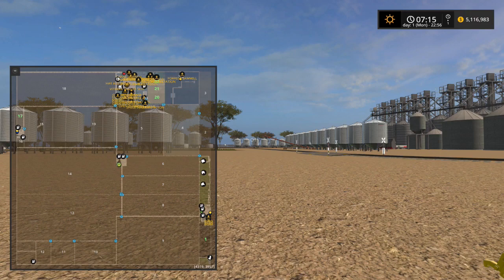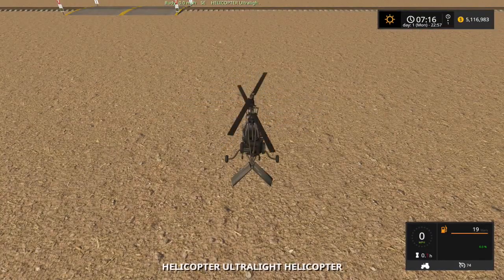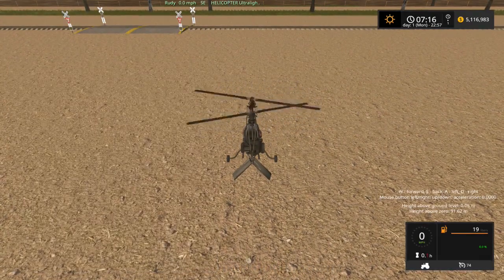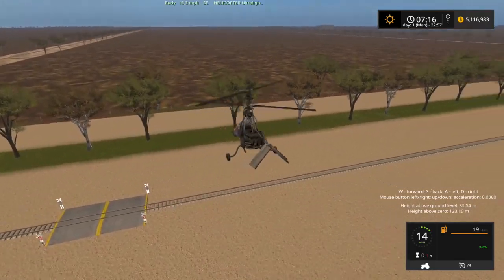I'm going to take a quick look from the air. There's not that much to see from the air except for the town and the actual farms - as you can see from the map, the rest is all farmland. Let me grab my helicopter. The thing I like about the helicopter, especially when a map is this big, is you really can't see anything from the ground. You need to get a good look from the air.